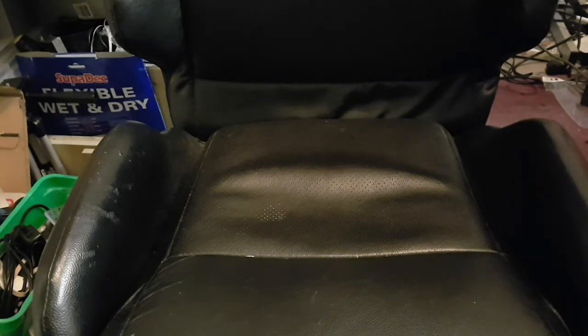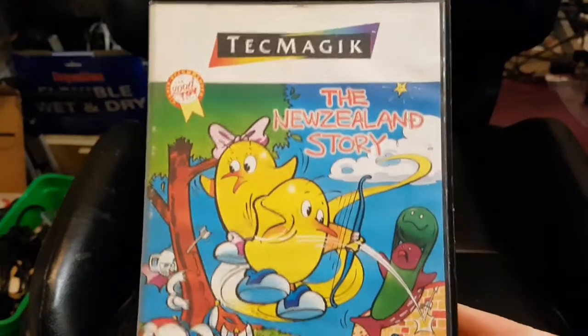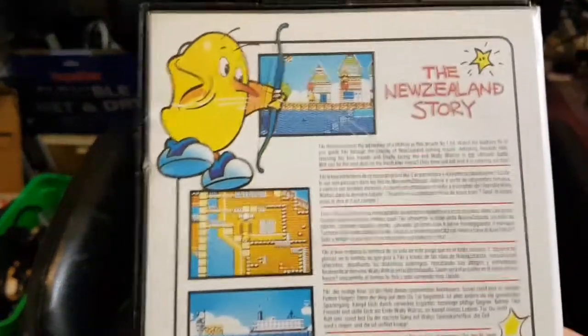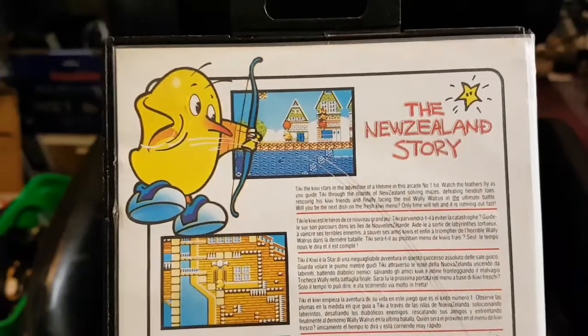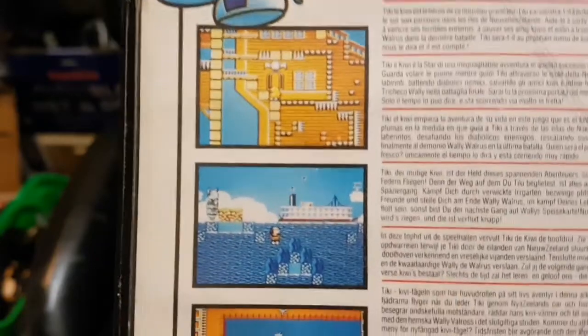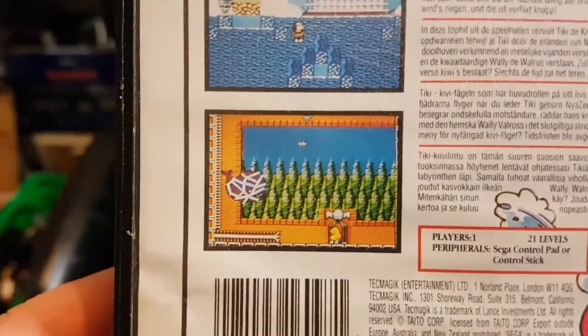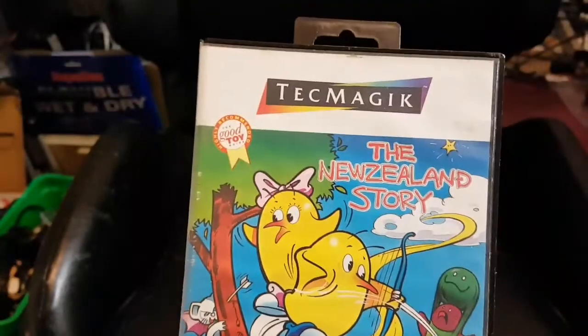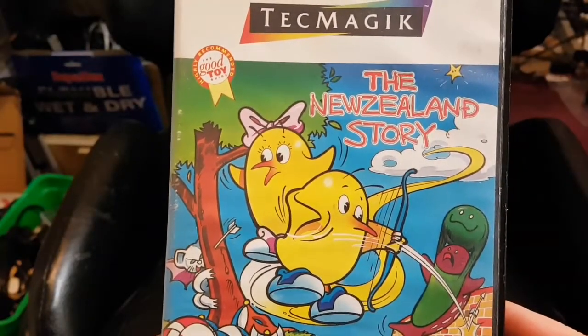This next game I have on many systems — Spectrum, Amiga, Mega Drive, and now Master System — which is New Zealand Story. I think the Bob Wakeland artwork is better than this version's cover, but I'm sure he didn't lose sleep over this artwork. It's supposed to be a very, very good conversion, and I don't think I've ever played a bad New Zealand Story, so hopefully this won't be the first.